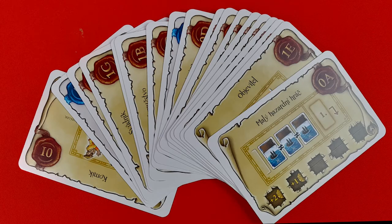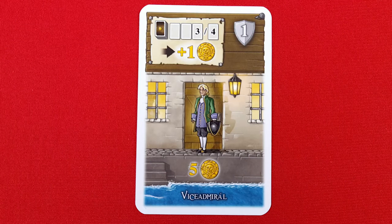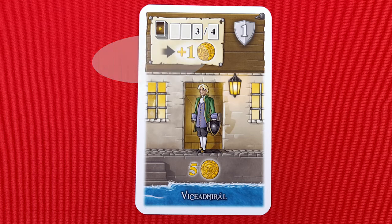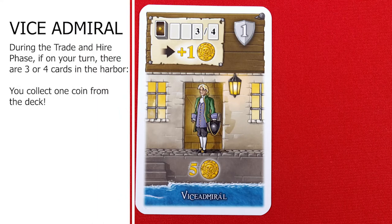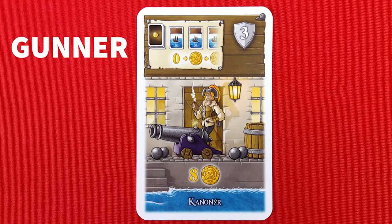Before we get into setup and gameplay, let's go over some of the new cards. For the character cards, let's start with the Vice Admiral. Much like the Admiral, when it's your turn to select cards during the trade and hire phase, if there are three or four cards available to be taken upon your turn, you may collect one coin from the deck.